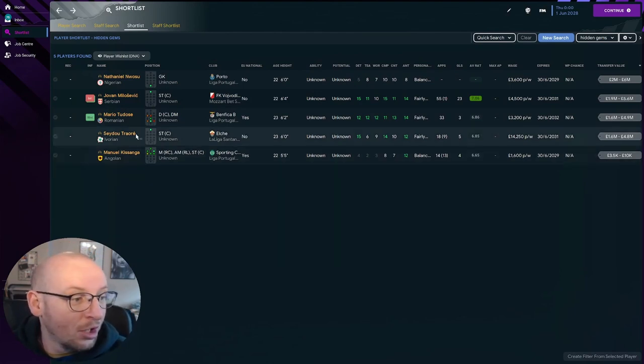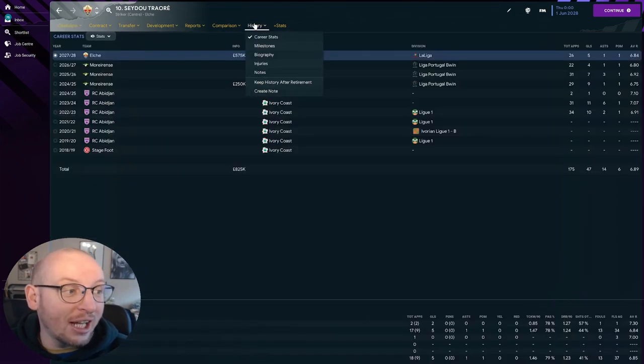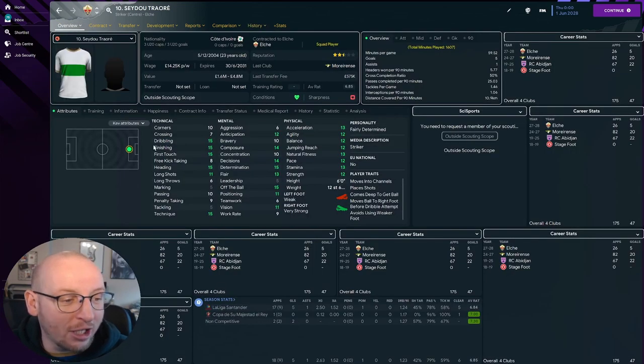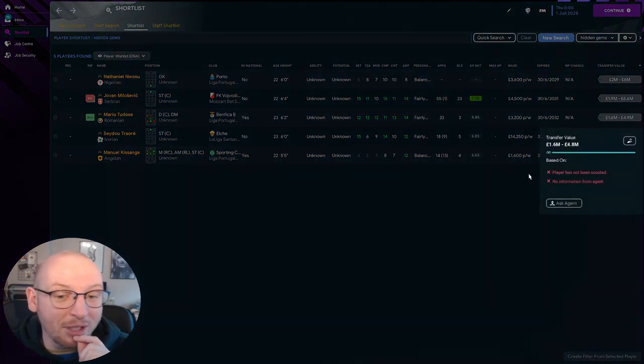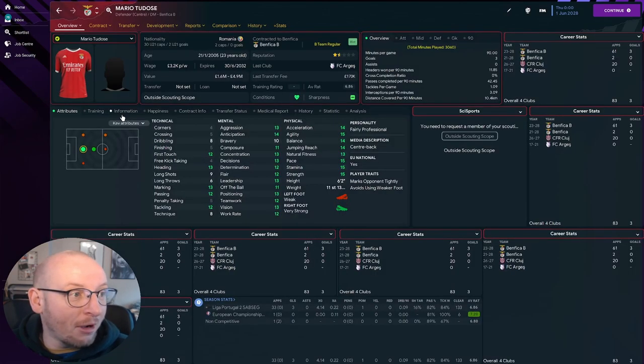The first one — Cedo Traore — he's now playing in Elche in Spain. He went to Portugal for 250k and has now just moved on for 575k. He is a very very good striker and definitely one where I think we've picked a gem. Comment below if you've had him before — his value is now 1.6 million to 4.8 million, so there's good profit there.